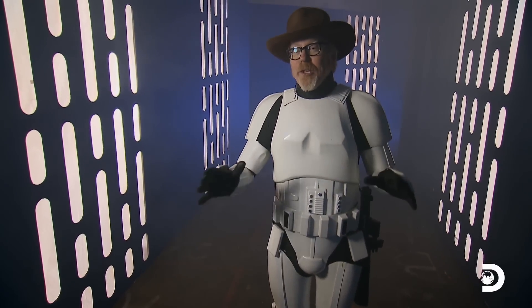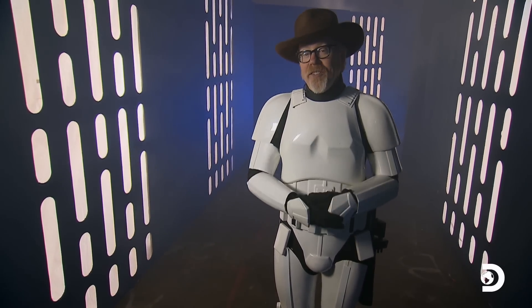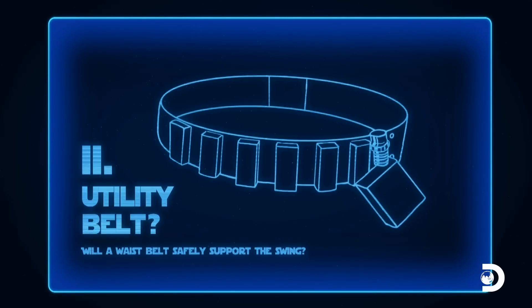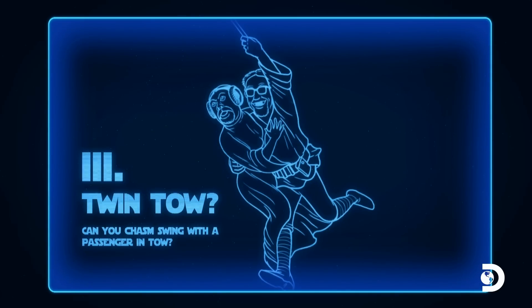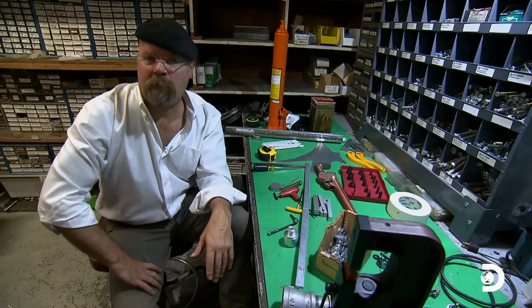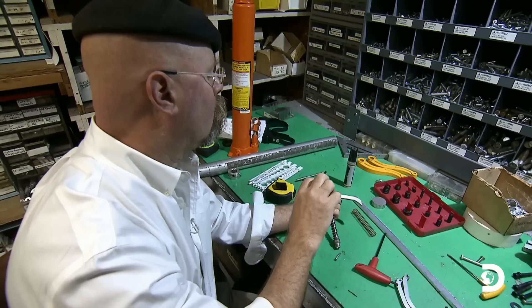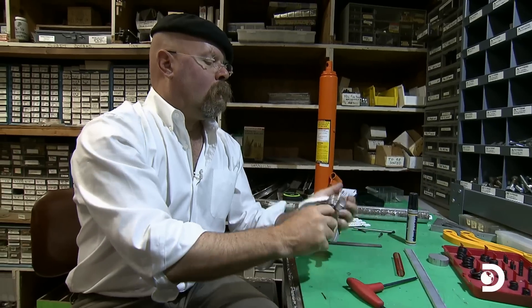In examining Luke's swing across the chasm, Jamie and I have broken it down into three distinct elements, each of which needs testing. Number one is the behavior of the grappling hook. Second would be his belt — would that be sufficient to support him while swinging on a line? And third is the addition of Princess Leia. Luke doesn't swing alone across the chasm; he's got a passenger. Since this first test involves a grappling hook, I'm going to have to make one, and it's going to have to be identical to what Luke used in the movie. And there we go.